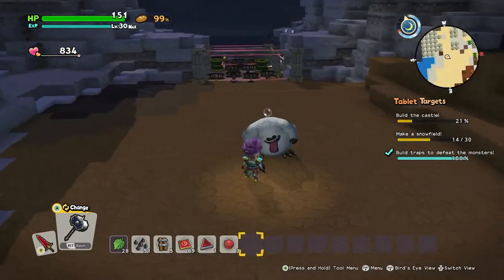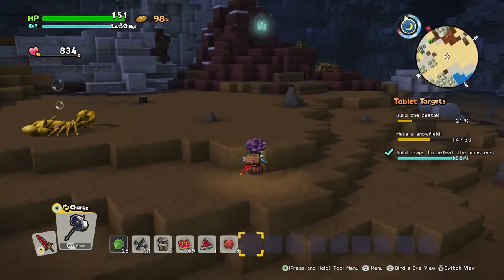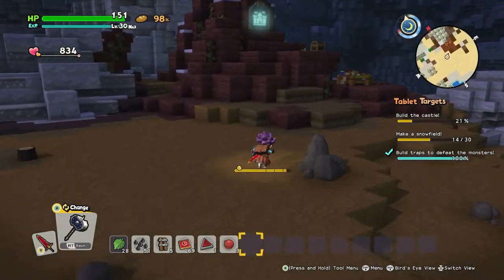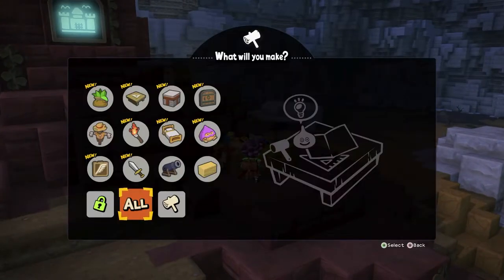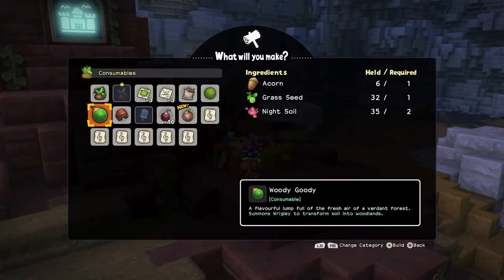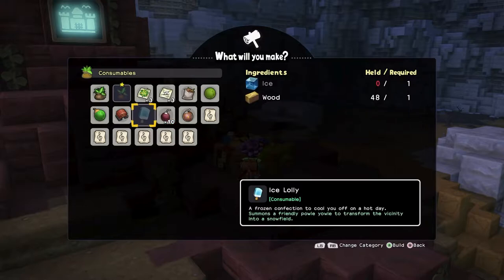I need to make some more things. Let's head over to our builder table and see what we can do. What do we need? It is a firework — no, that's not quite what I'm looking for. Was it ice lollies? Yes, that's what we need. We need more ice to make more ice lollies.